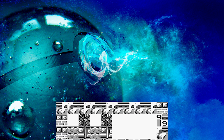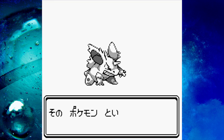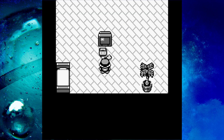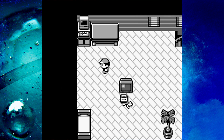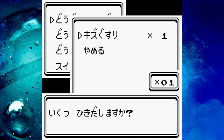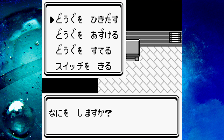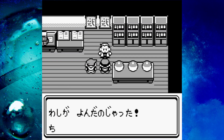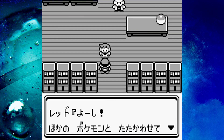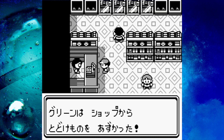Let's get started with the glitch. First thing we have to do is listen to Oak talking as always, choose a name for your character and your rival. Then, as soon as we get in our bedroom, let's go to our PC and get the potion stored in it. This step is really important, and I always forget to do it. Now that we have our potion, let's do what we would normally do until we get Oak's Parcel in Viridian City's Pokemon Market.